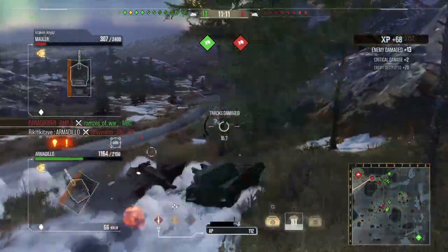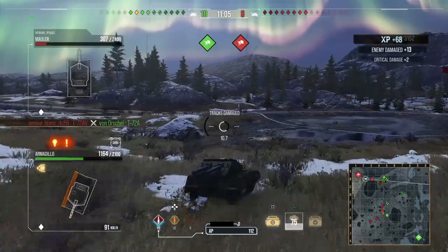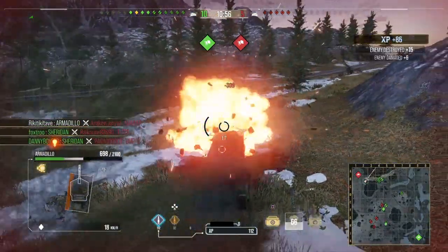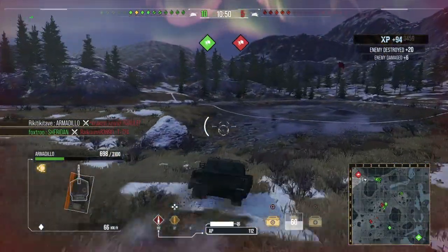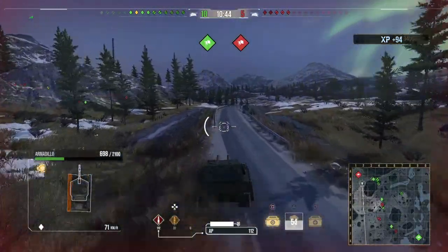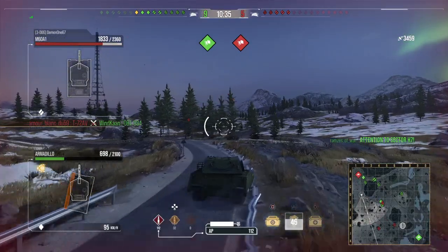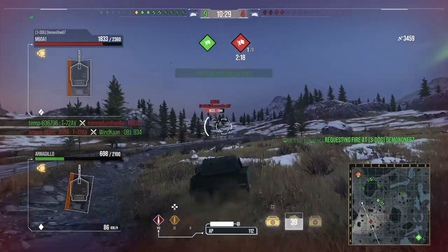You can look at the paper stats and the armor viewer and say it's got a maximum of 50 or 52 millimeters of armor — but as everybody knows, you'll be shooting at what feels like 100 millimeters of armor with 300mm of penetration and then bounce. The paper stats don't always make sense when you're in the game. I've shot an Armadillo coming straight at me and bounced, and at that point you're like: I can't kill this thing. It's absolutely bonkers. It's the first tank that has made me make a video stating that it needs to be rebalanced.